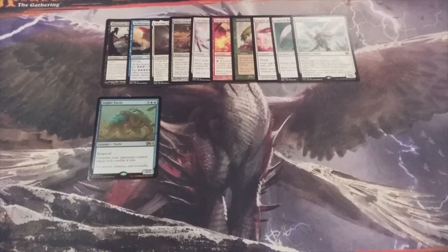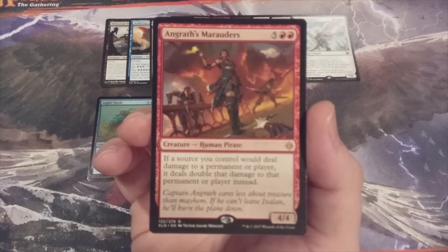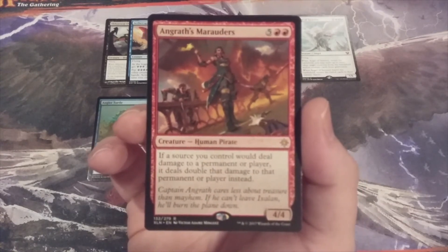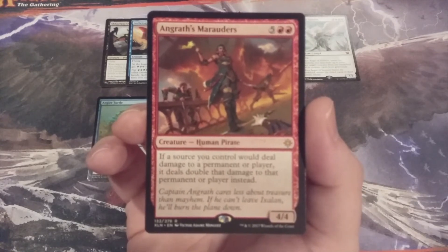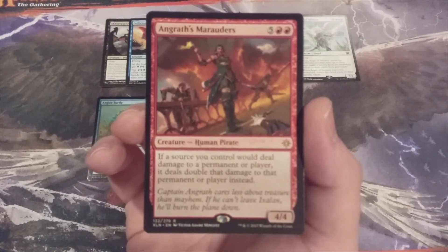Creature number twelve, we have Angrath's Marauders — this will get the game moving in a hurry. If a source we control would deal damage to a permanent or player, it deals double that damage instead. Consider this our own personalized Furnace of Wrath.